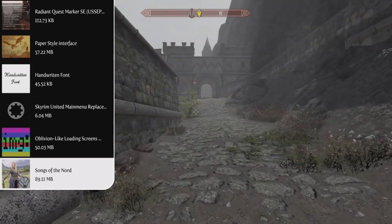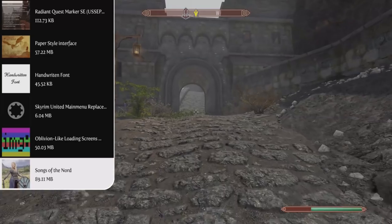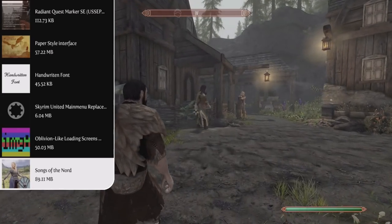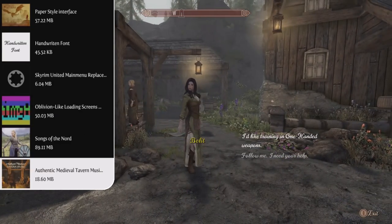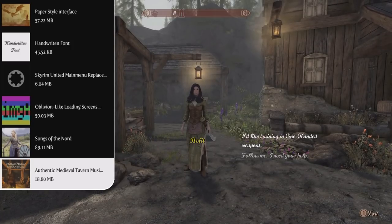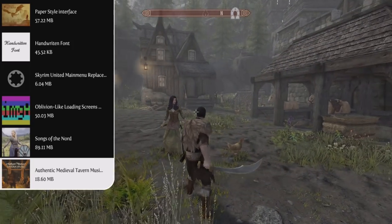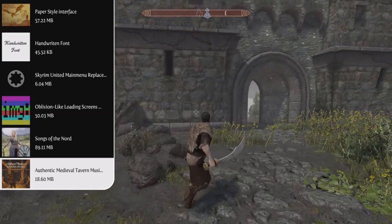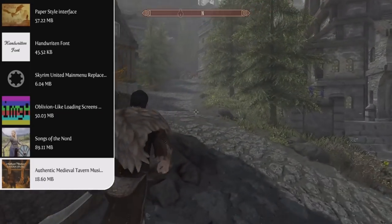Up next we have the Songs of the Nord mod, which is a music overhaul that adds over 40 folk and Celtic songs into the game to add a more immersive and diverse feel to your playthrough, and it fits perfectly with our pirate theme. Staying along the same lines, we have the Authentic Medieval Tavern Music mod, a simple mod that replaces most of the taverns in Skyrim with authentic medieval tunes. For variety, they've chosen not to include the Drunken Huntsman since the Bannered Mare is also in Whiterun, giving each inn a unique feel.